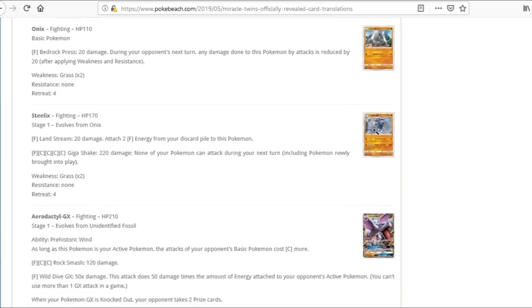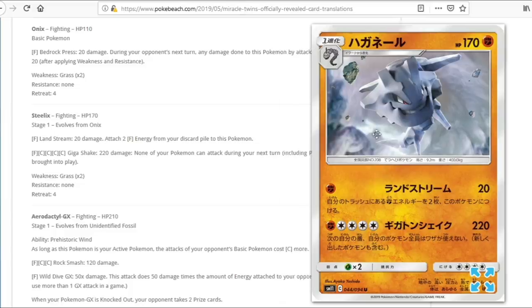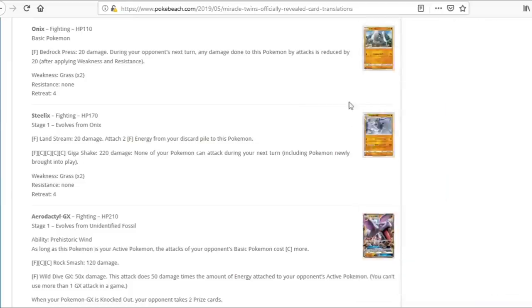We have Onix and Steelix — this might actually be our first Fighting-type Steelix, since all others I can recall have been Metal. 170 HP, which is super good. Four retreat cost — but we can use Buff Padding. The first attack costs Fighting for 20 and attaches a Fighting energy from the discard. The second attack costs Fighting plus Quadruple Colorless for 220 — but none of your Pokemon can attack during your next turn, including newly brought into play Pokemon. If it was just Steelix that couldn't attack next turn, it might be somewhat viable since it sets itself up and can hit Pikarom for weakness. But the second stipulation of that attack makes Steelix pretty much unplayable. That's a pass.